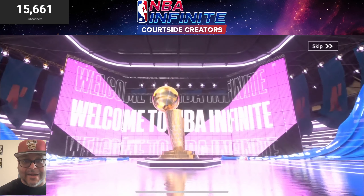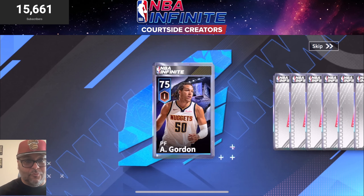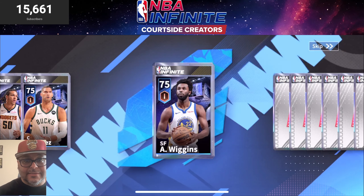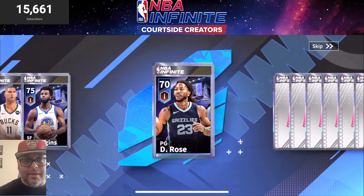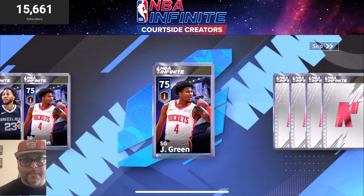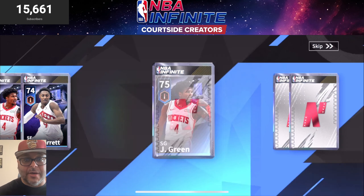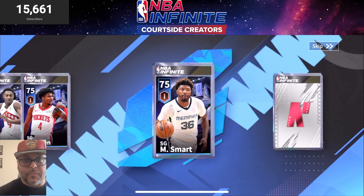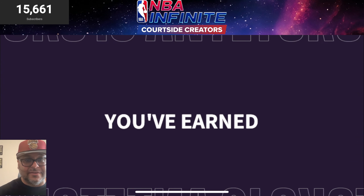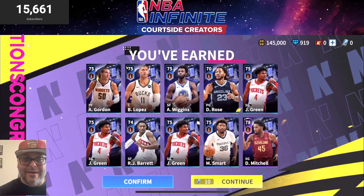We tried out the Game Changers pack because I want to get that Giannis. If y'all didn't see it, we did feature legendary Giannis gameplay — insane, one of the best cards in the game. We got Aaron Gordon, Brook Lopez. Andrew Wiggins — actually my first time getting him. Derrick Rose — I told you, super athletic. Jalen Green as well, we got another Jalen Green — a pretty good shooting guard in this game. RJ Barrett, Jalen Green, Marcus Smart — y'all know he's a lockdown defender — and we got Donovan Mitchell, which is a massive W because he is one of our Team Infinite players!